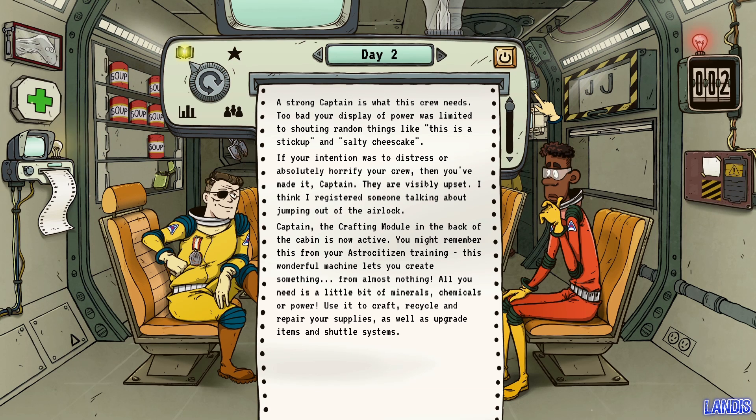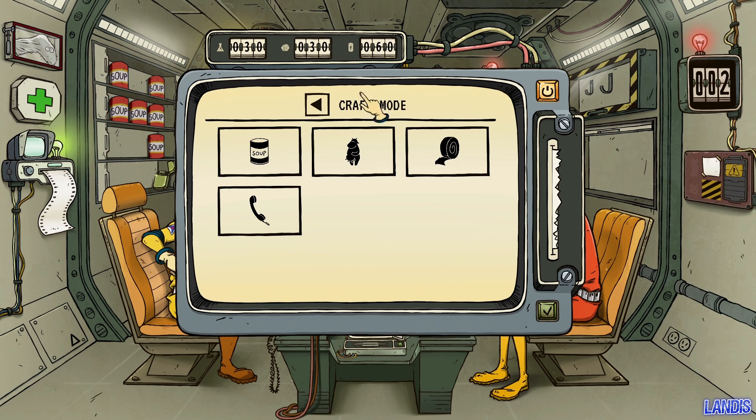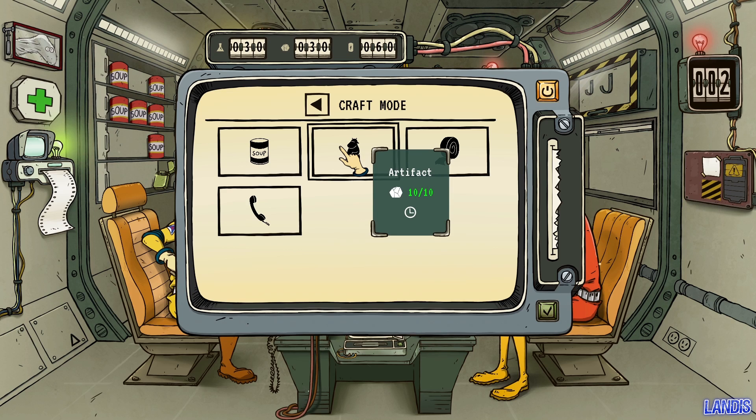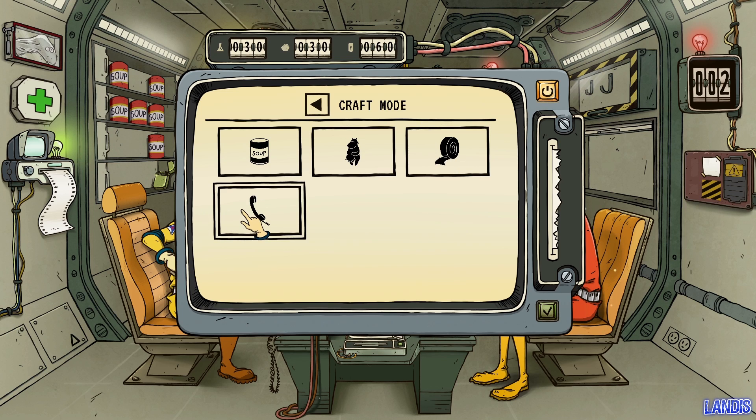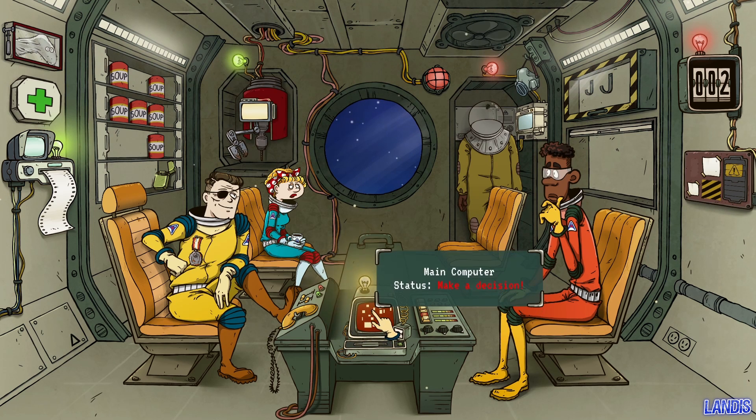The crafting module in the back is now active. This wonderful machine lets you create something from almost nothing — all you need is minerals, chemicals, or power. Use it to craft, recycle, and repair your supplies, as well as upgrade items and shuttle systems. A communicator is probably a good thing. As far as I remember, these things are going to be important in decision making, so I'll craft one.